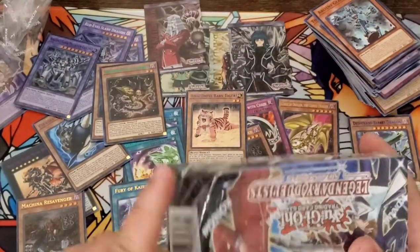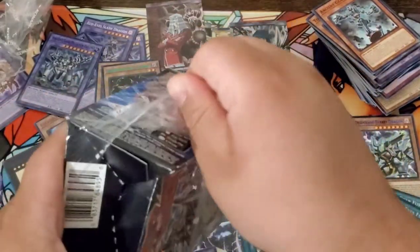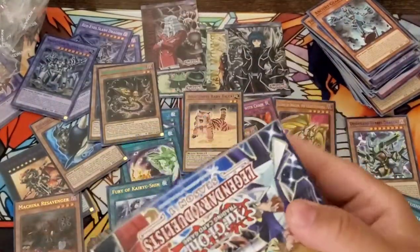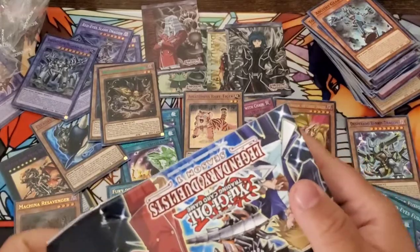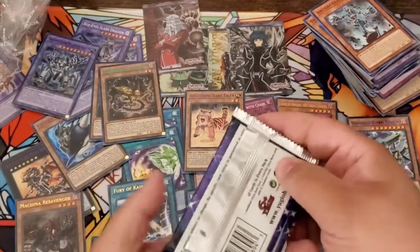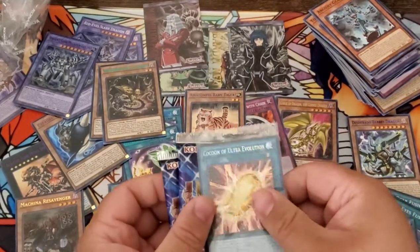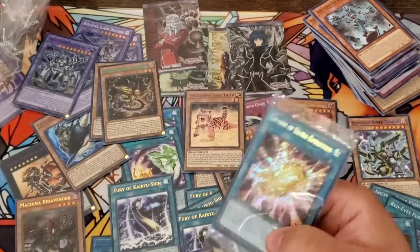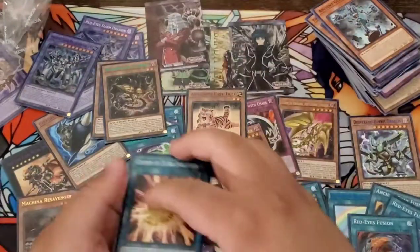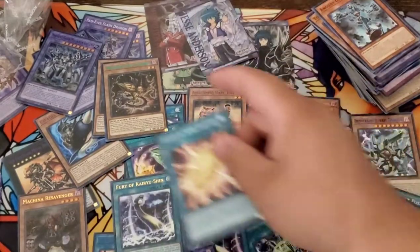Final box. Hopefully I get that other Ancient Gear Fusion. Cocoon of Ultra Evolution — not what I wanted to see, but still a really nice card. And for our character promo card we got Jesse Anderson, our little southern boy in the English dub.